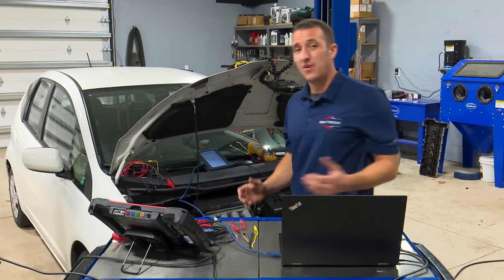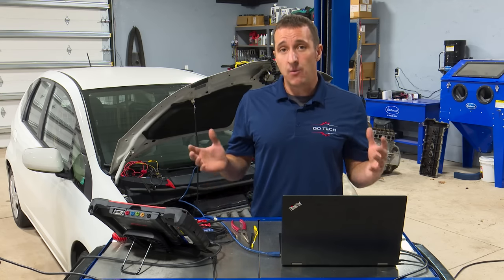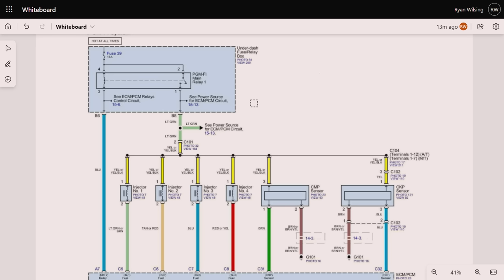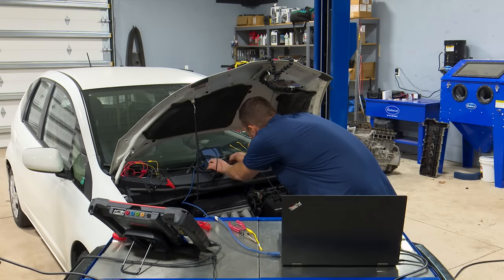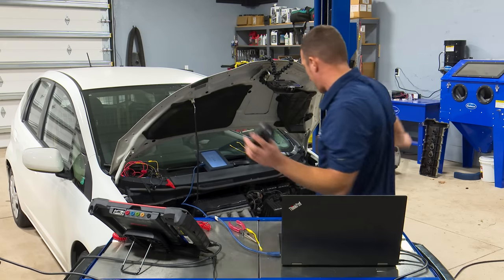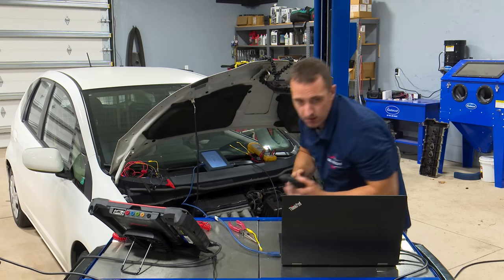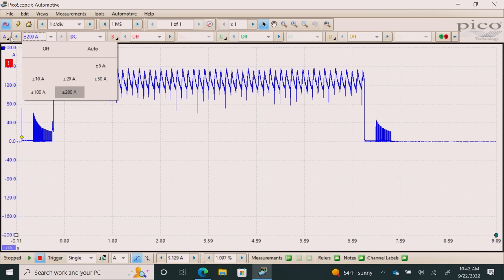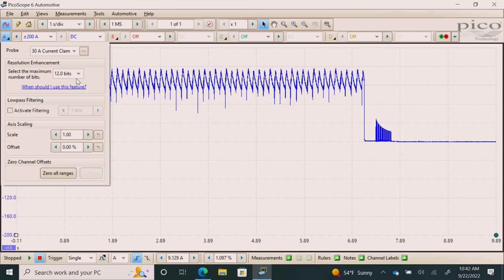Before I go touching anything under here, I don't want to disturb the wiring harness or accidentally fix this thing. I want to go back to that injector fuse — fuse 39 is the one I pulled for the relative compression test. I want to do an amperage test to get a feel for what kind of amperage all the injectors are pulling and see if number three is pulling any, to see if the PCM is trying to do anything with it. I'm going to change to a smaller amp clamp because we want more detail — we're not going to be pulling what the starter pulls. This is a 30-amp clamp.